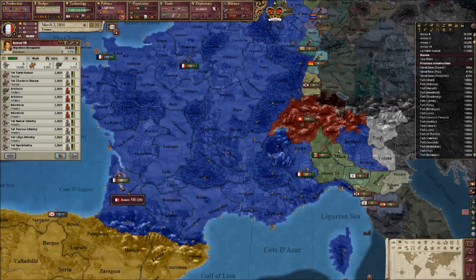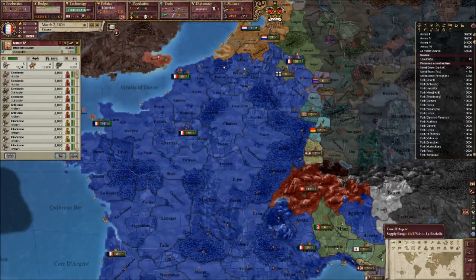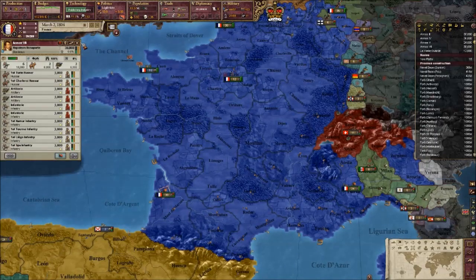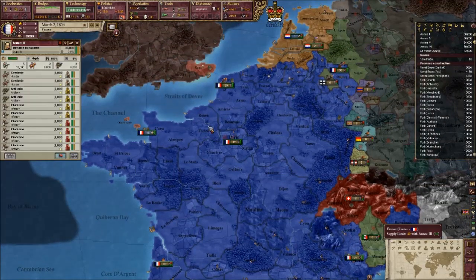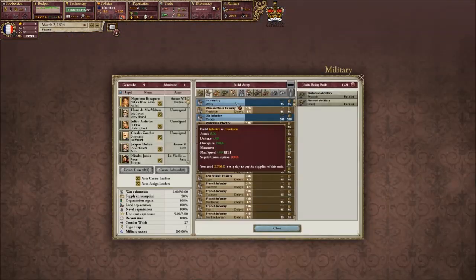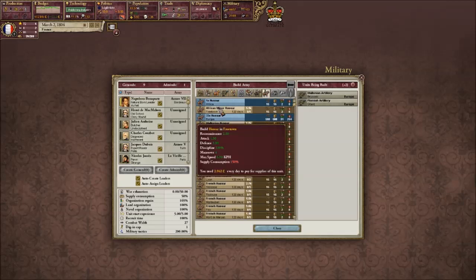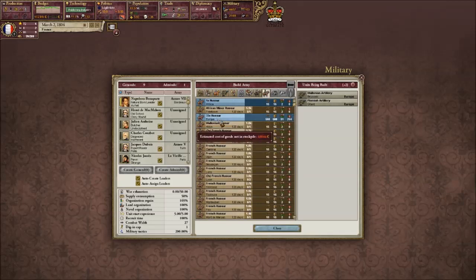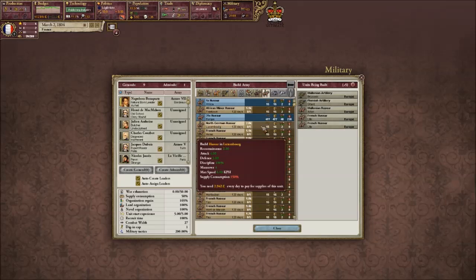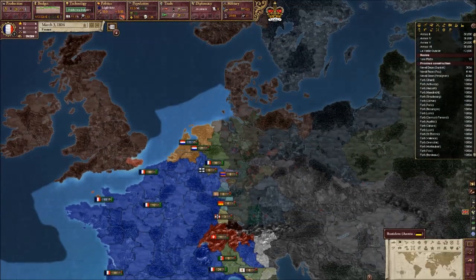Right, is this done? No - I want some more cavalry. I want more hussars - so I want four hussars. Shouldn't be too hard to get. I don't want African ones - it's too far away. There we go, that should be fine.